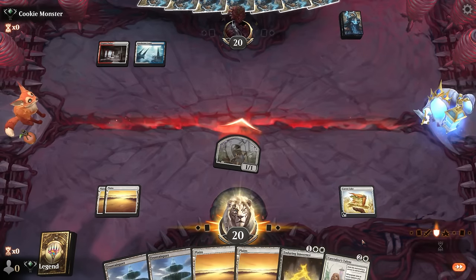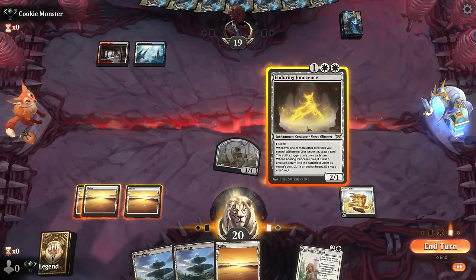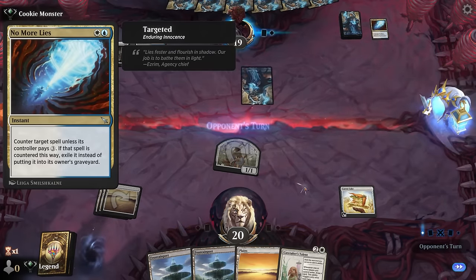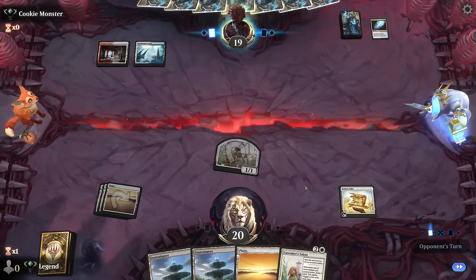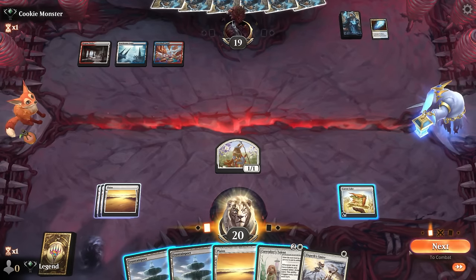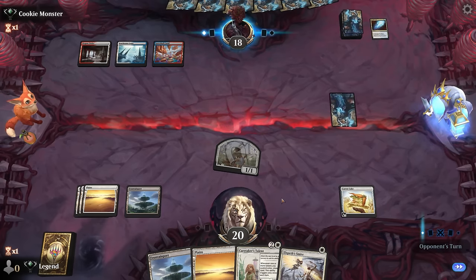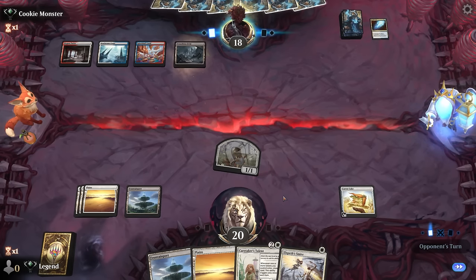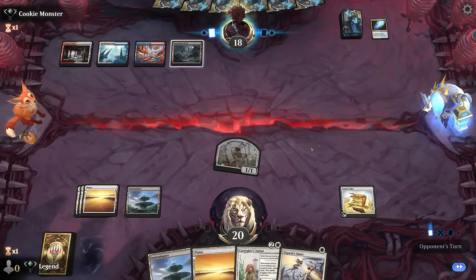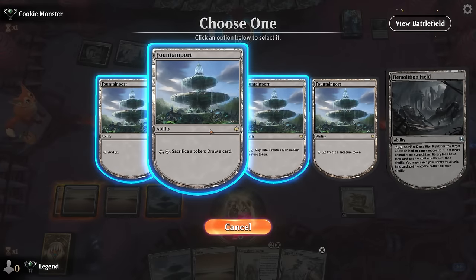If the opponent is keeping up a counterspell and is more of a control deck than a tokens deck, I prefer them countering Innocence over Talent, since there are probably more ways to exile Innocence than the enchantment. No More Lies could counter it next turn — we can maybe try the Talent or sit back and start activating Fountainport. We'll attack for one, then pass a turn and wait for them to tap out before we cast our enchantment. Demolition Field is too bad — it can destroy a Fountainport, but good thing we have a backup. It's not often seen in three-color control decks since it can strain your mana.